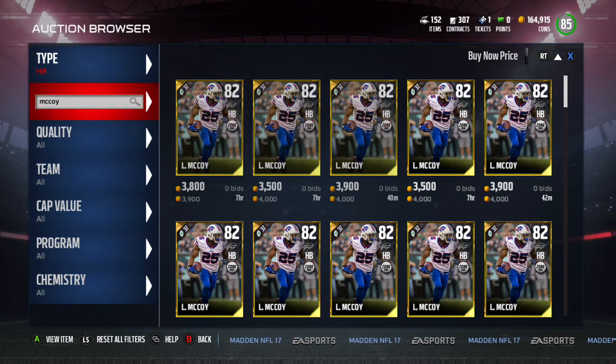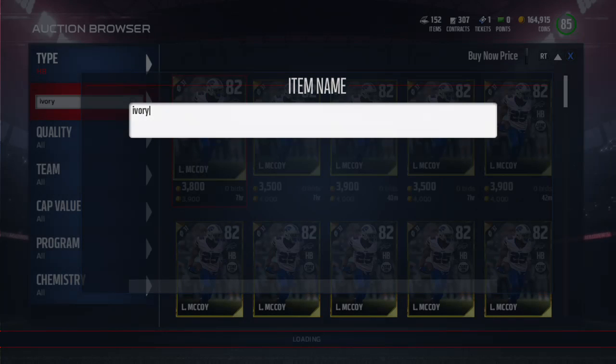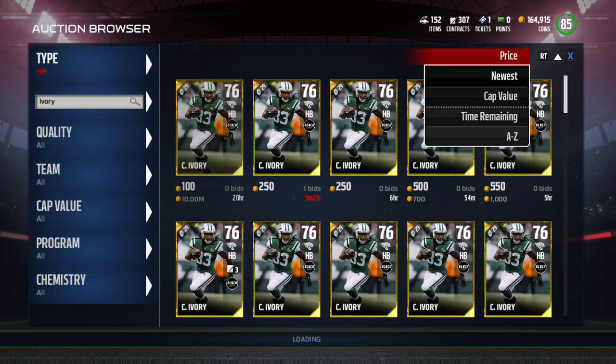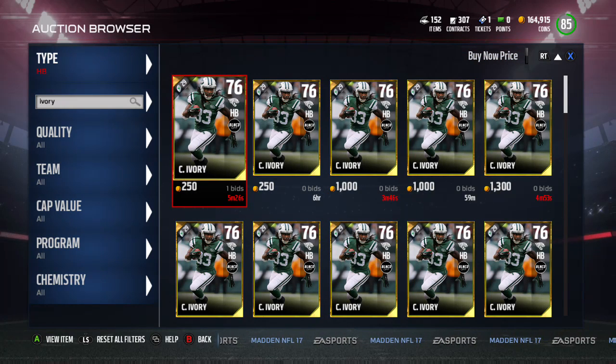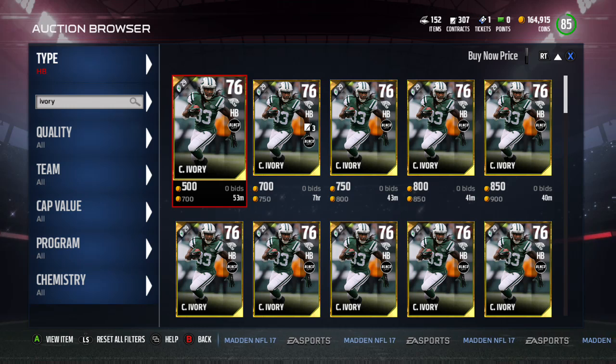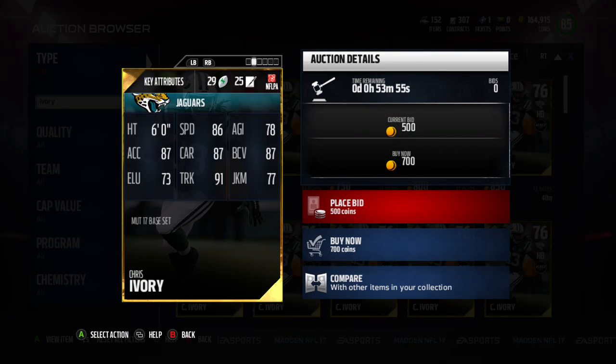Next guy I'm going to bring up is Chris Ivory. He's really cheap — 700 buy it now. You can see his stats right here: 86 speed, 87 carrying, ball carrier vision 87. Look at this trucking — 91 — just runs over everybody.